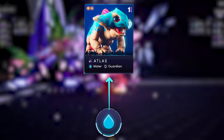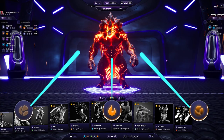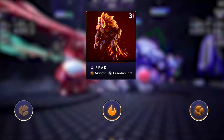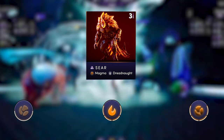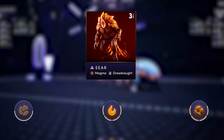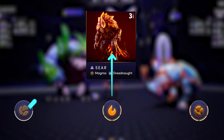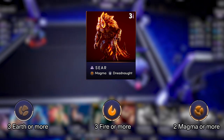While an Illuvial with a primary affinity can only benefit from 1 bonus, Illuvials with a composite affinity can benefit from up to 3 bonuses. For instance, Seer has a composite affinity composed of Earth and Fire, called Magma. It means that Seer will benefit from the Fire bonus, the Earth bonus, and the Magma bonus if they are all activated on the field.